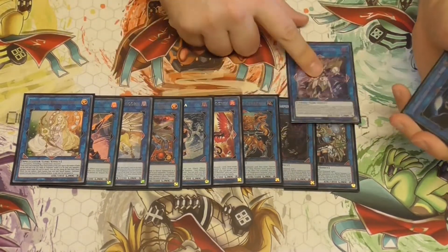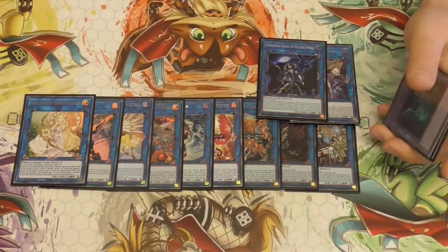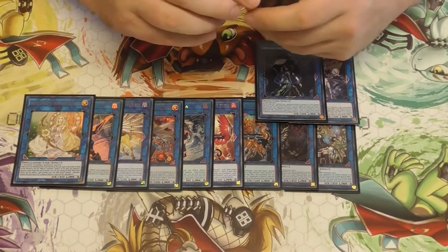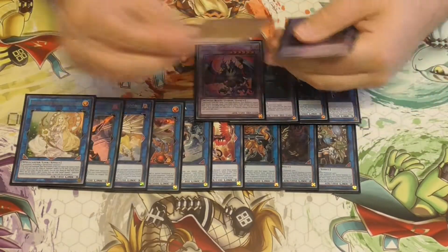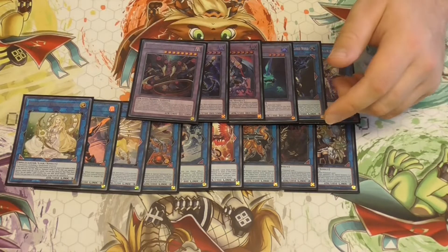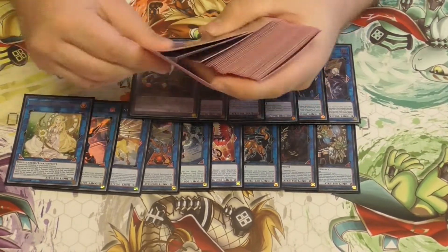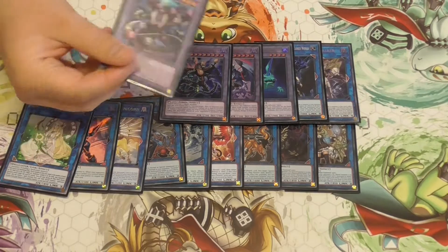1 Drill Driver Vespenato. 1 Access Code Talker — to possibly win games. 1 Underworld Goddess — to out things like Borreload Savage Dragon, the Ignister, Link 6 boards, and problematic monsters that can't be destroyed by card effects. 1 King of the Swamp, 1 Mudragon of the Swamp, 1 Dystopia, and 1 Starving Venom. 1 Super Poly targets fusion. You could also play the Pendulum Fusion from the set before Power of the Elements if Dragunity Rulers become popular.